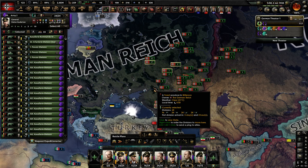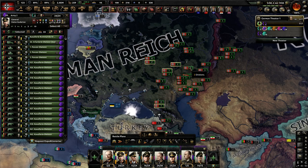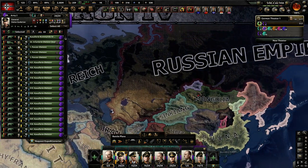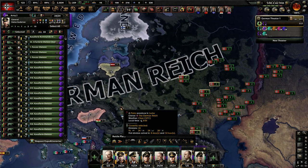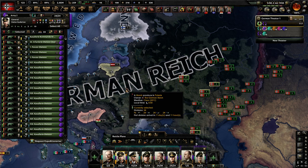Hello and welcome to Efficient Strategy Gaming. Today I'd like to talk about army composition and how to best organize your armed forces in Hearts of Iron 4. I'm going to use a German playthrough as an example — I just completed Operation Barbarossa and split Russia into two. I accomplished this with this army right here: five armies, five generals, and one field marshal.